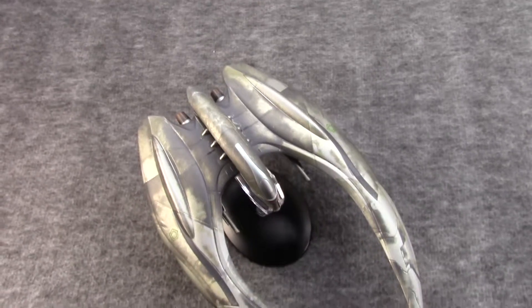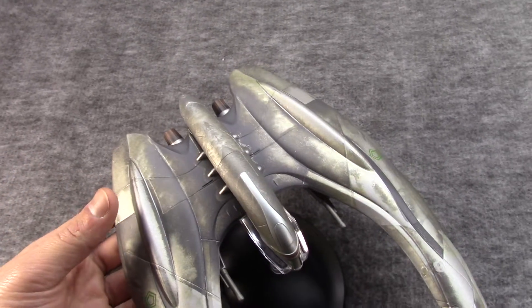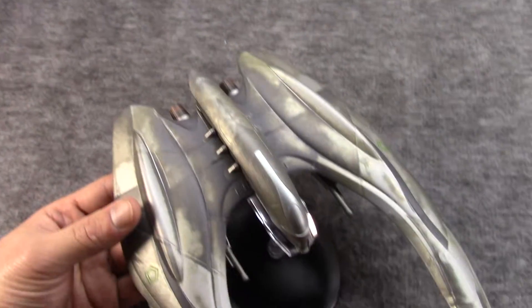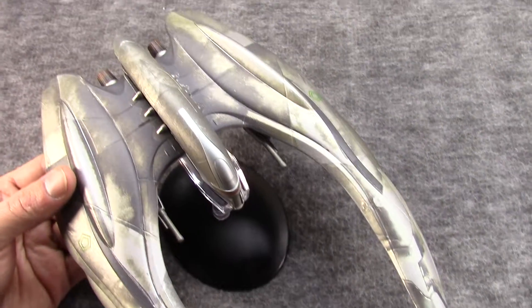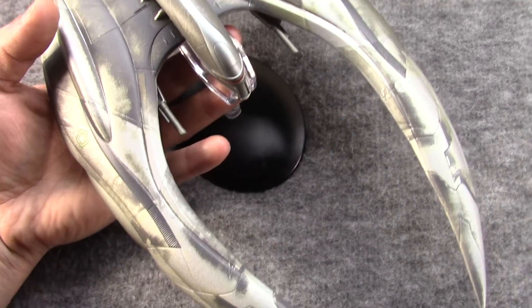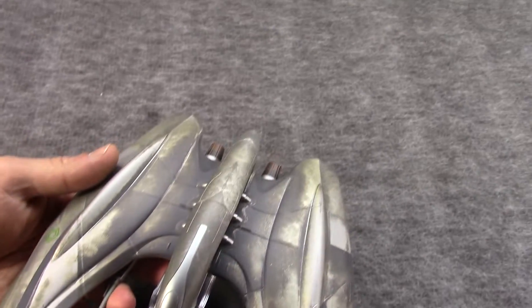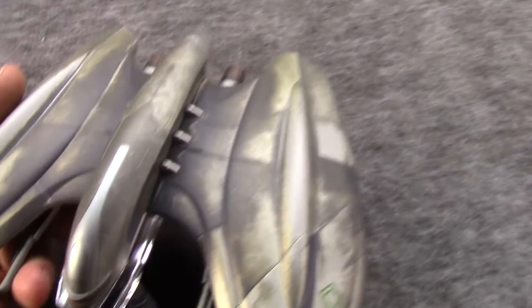Hi, this is Misha. Folks seem to like the first Battlestar Galactica Eaglemoss ship thing I looked at, so I thought I'd look at another one. Here's another Cylon — this is the Raider, the standard fighter craft of the machine folk from the reimagined, reenvisioned series.